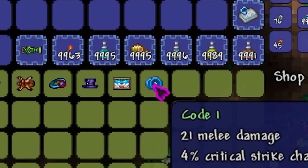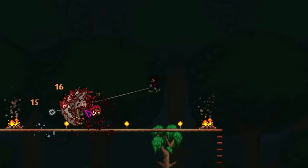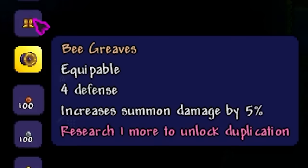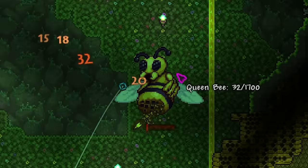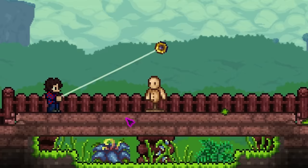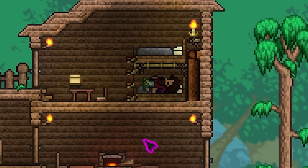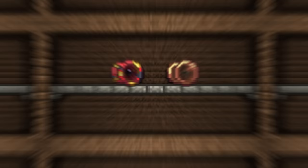Next up is the code 1, which has a base damage of 21. You can get the code 1 from the traveling merchant after beating the Eye of Cthulhu, but everyone knows he never sells what you want. Waiting for him to sell it just seems pointless with the addition of the hive 5. You can make the hive 5 with beeswax dropped by the Queen Bee. This yo-yo has a base damage of 24 and spawns bees when you hit an enemy. It's a lot easier to get than the code 1 unless you get super lucky with the traveling merchant.